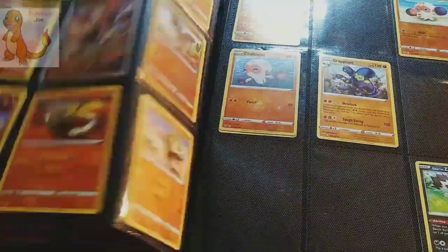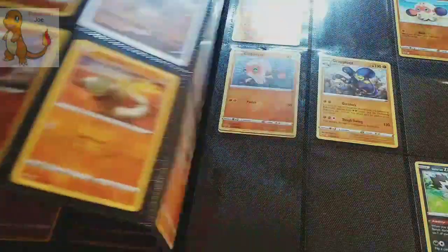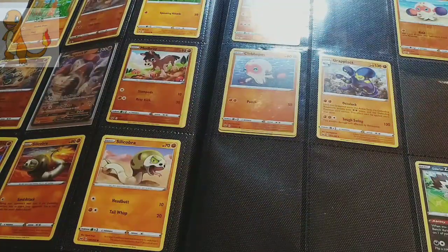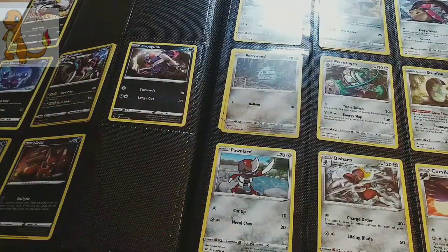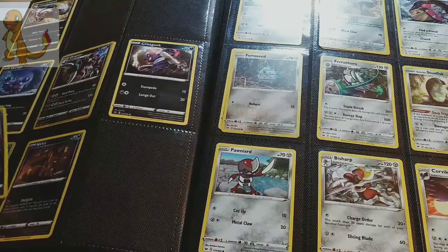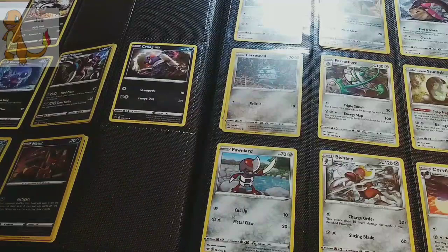Over here we've got another full page. All the V cards and gold cards in this binder on this side - not in the back - I legitimately pulled from Dollar Tree packs. Next up we've got Nickit. We do not have the Reverse Holo for Nickit, but we already have the Dex entry, so we'll go ahead and pop that in there. And now that is completed, but I still haven't got a Thievul - I've never pulled a Thievul.